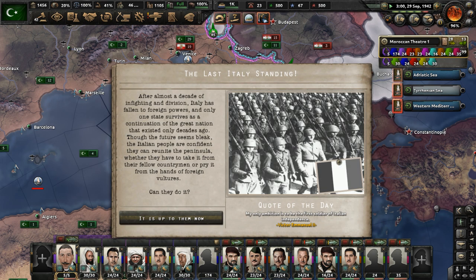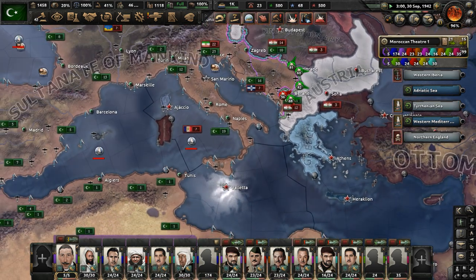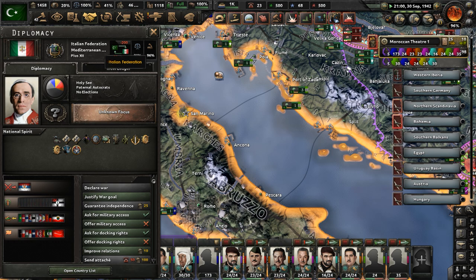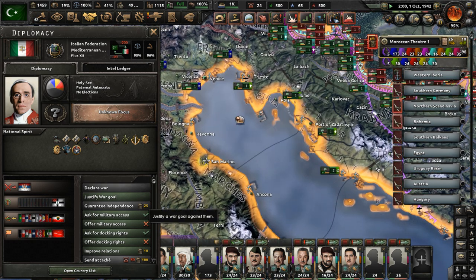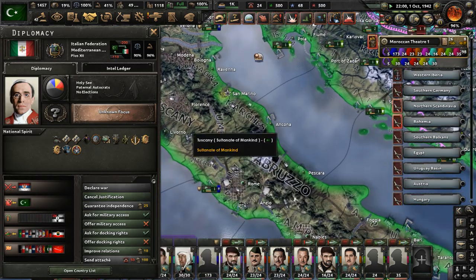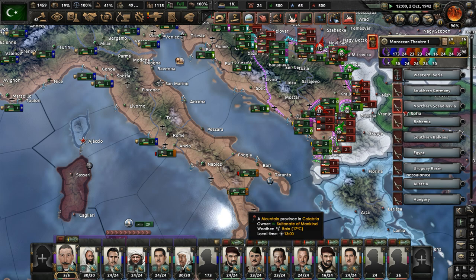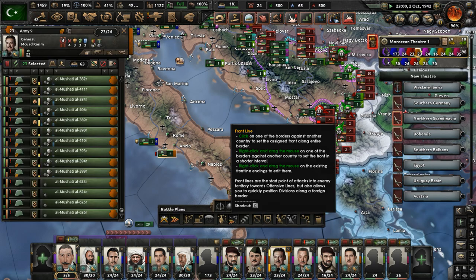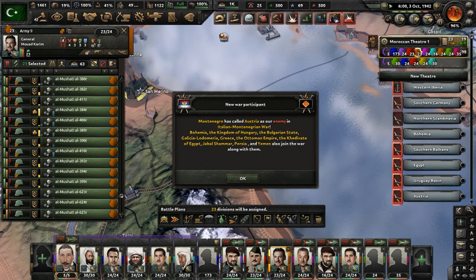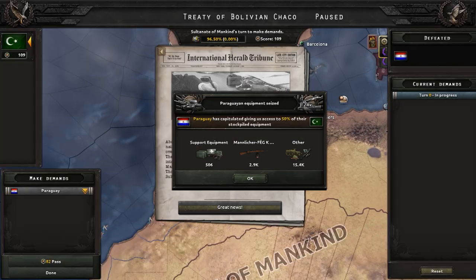Where is the Italian Federation — the last Italy standing? What's left of them? San Marino? Oh no, that's awkward. I just left the Italian Federation in San Marino by accident. Let's justify on them — that's very awkward. Just conquer them. I'm sorry, Pius XII — this is such an embarrassment, but we have to invade you once again. I didn't mean to kick you out of the Vatican and put you in San Marino. I didn't even realize that was its own state in this mod.